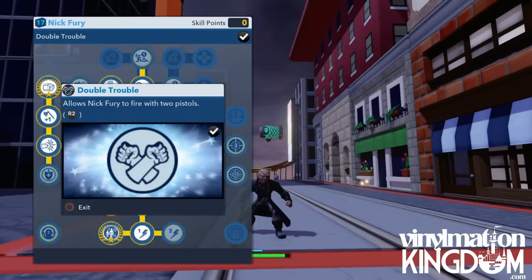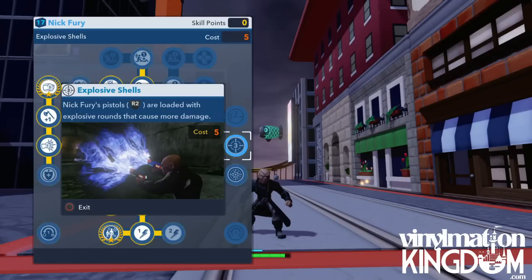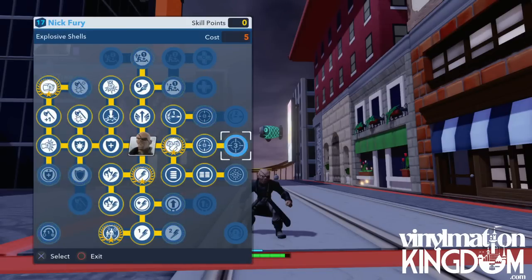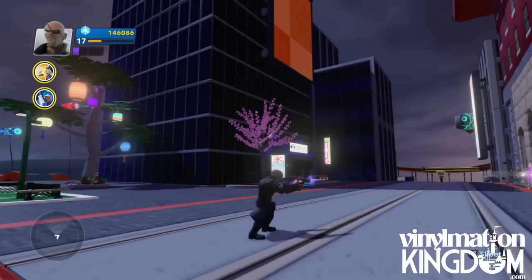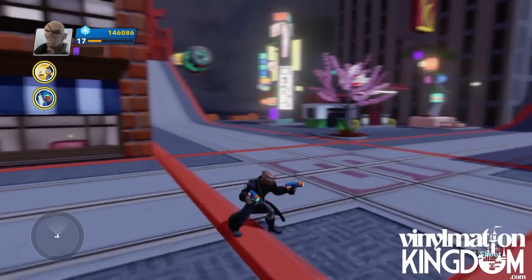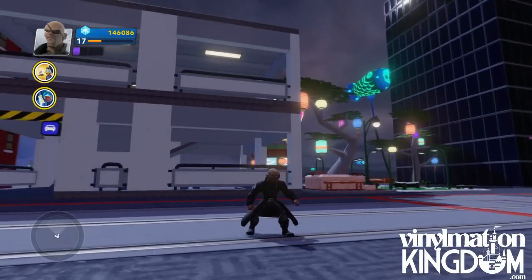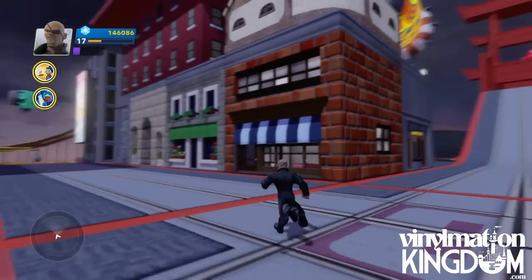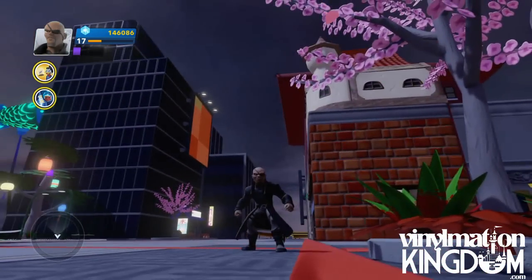On this side we have Double Trouble, which allows him to fire two pistols at once. Furious Fire levels one and two basically increase the rate he can shoot at. There are also some upgrades for Explosive Shield — once the decoy's done, they explode — though I haven't quite unlocked that one yet. And then we have Shots Fired, which increases how many shots you get through. So he's very much about getting things done with a gun. He also has two toys you unlock when you place him: a Nick Fury townsperson and a Nick Fury portrait for interiors. So that's a look at Nick Fury in action. Remember to check us out at VinylmationKingdom.com, hit that subscribe button for more Disney Infinity videos, and I shall see you guys in another video — thank you very much for watching.